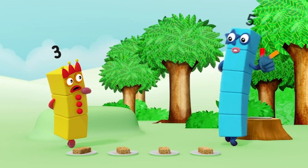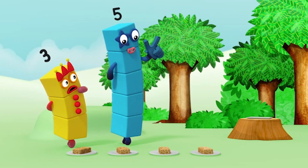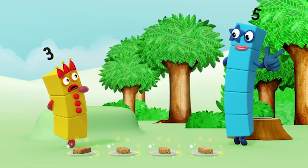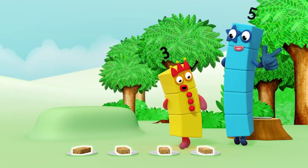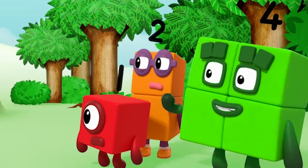Rule two: say the numbers in the right order. If you don't say them in the right order — one, two, three, four — you won't know how many there are. One, two, three, four. Three flapjacks. Oh, we've been here before.